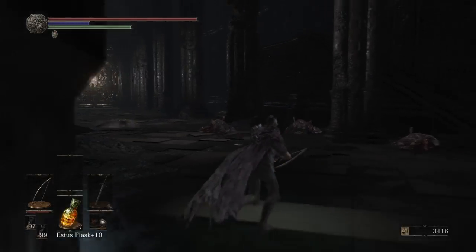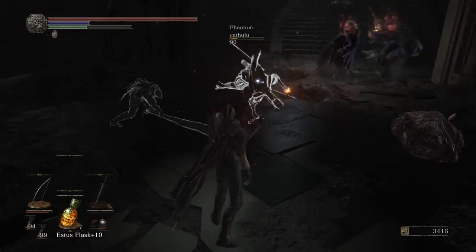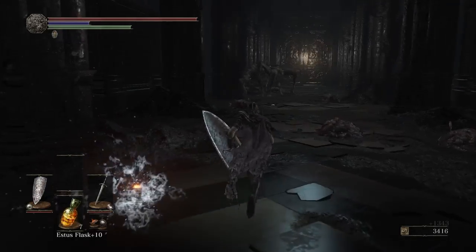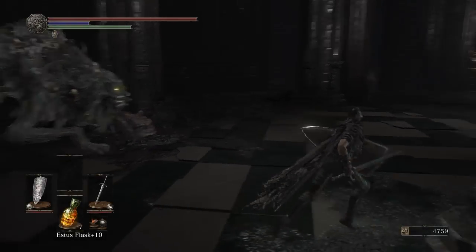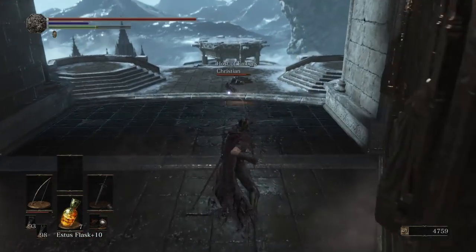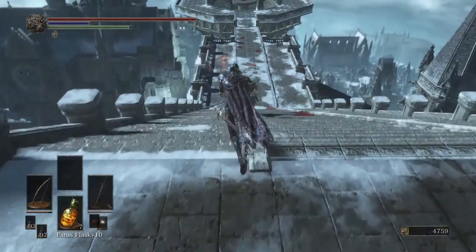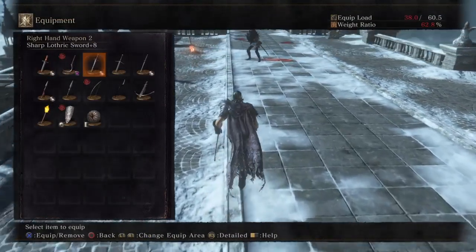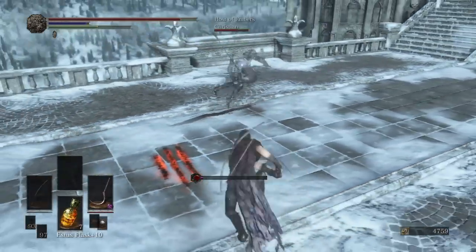Here's a great example of a short bow working wonders in a fight. This is a caster who has cast Rapport on the Deacons there. Casters have to split their Estus, which sucks for them. With their Estus being split, a lot of times they won't have a lot of regular Estus because they're using mostly Ashen, and they'll rely on spells to heal their damage. Because of that, the short bow was able to make real quick work of that dude. He was casting Rapport so staying away from the Deacons was priority number one, and the bow and arrow was able to finish him off.